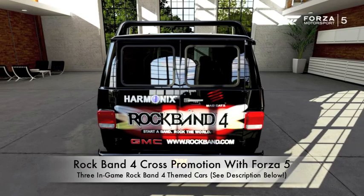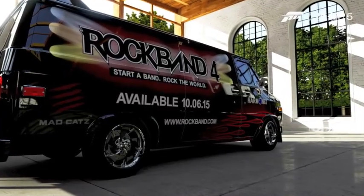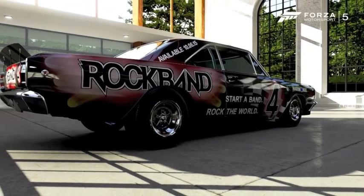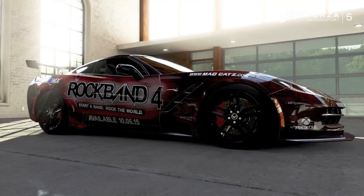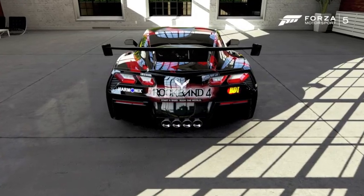In other Rock Band 4 news, we learned there's going to be a cross promotion with Forza 5 for the Xbox One. There will be 3 different Rock Band 4 themed cars: a Chevy Corvette Stingray, a 1968 Dodge Dart Hemi Superstock, and a 1983 GMC Ventura G1500. Those are the pictures you see right now. I've put a link in the description below explaining exactly how to unlock these cars in the game.